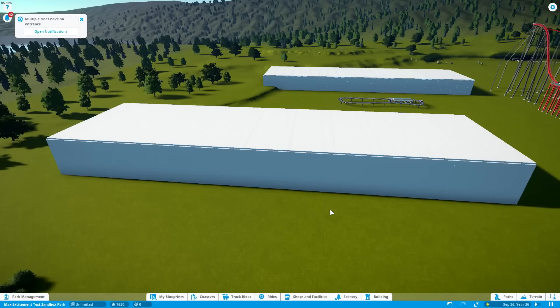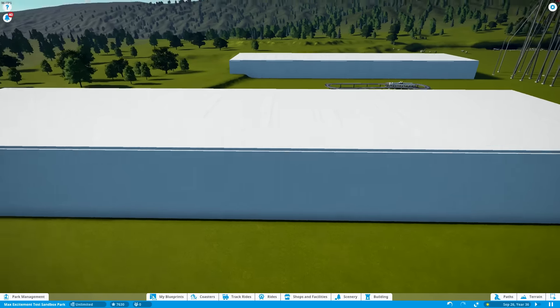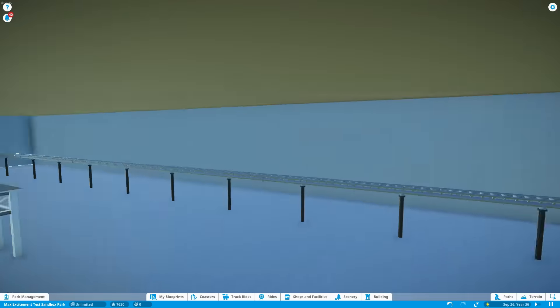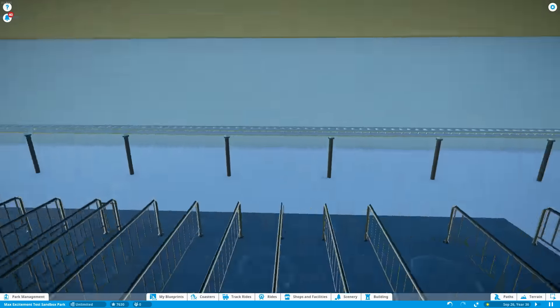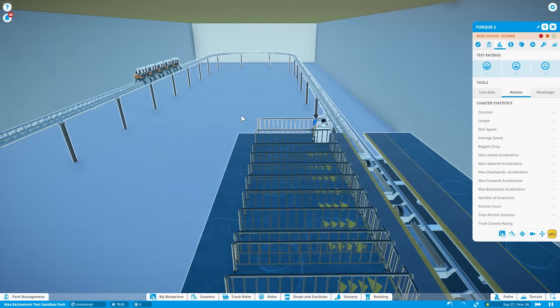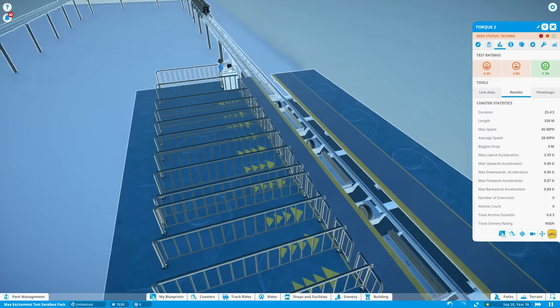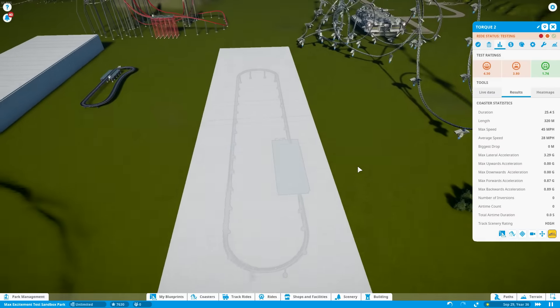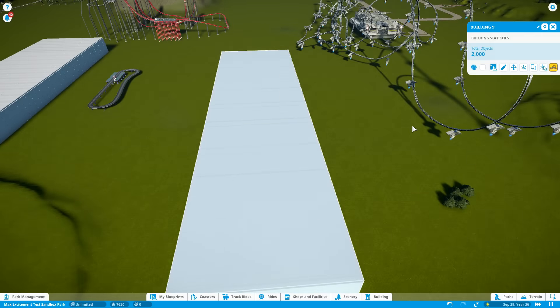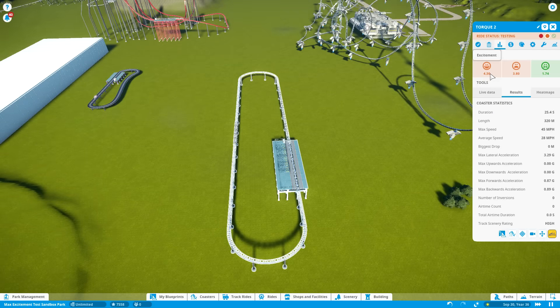My second question, which was asked to me, is: if you put a roller coaster inside of a building and make it a dark ride, does that in turn make the roller coaster more exciting? Does the darkness make roller coasters more exciting? So let me go ahead and test this. As you can see it goes around and comes back, and its excitement rating is 4.5. This is a completely enclosed roller coaster, and if I go ahead and delete the building and run it again to see what the results will be...